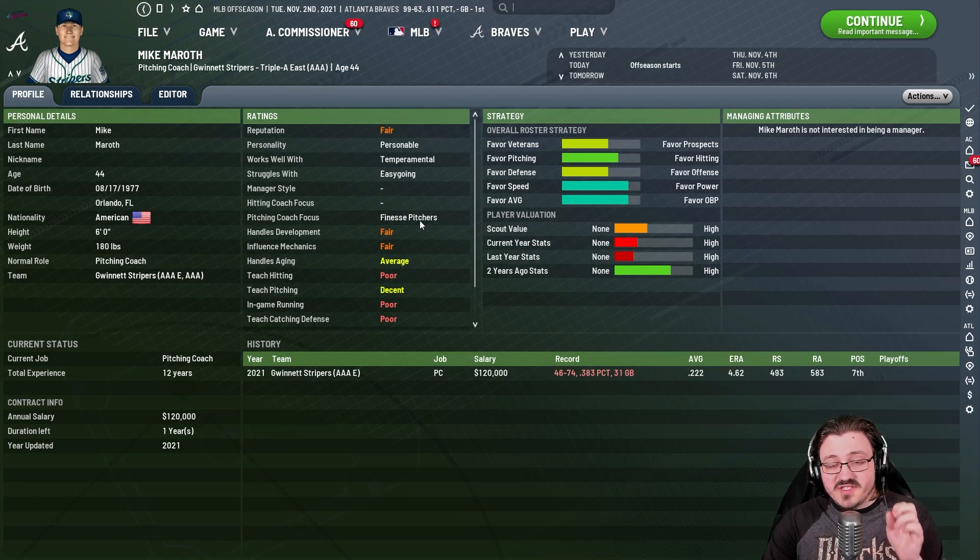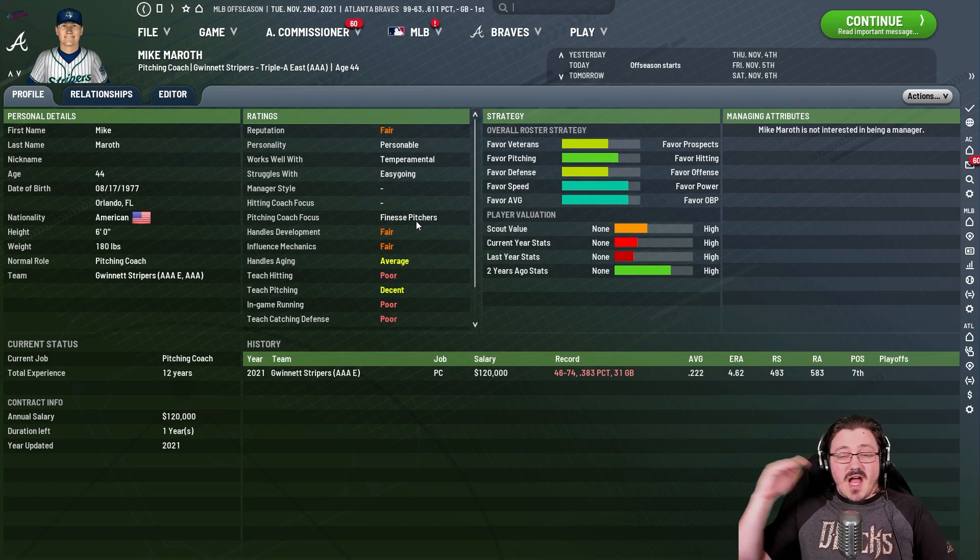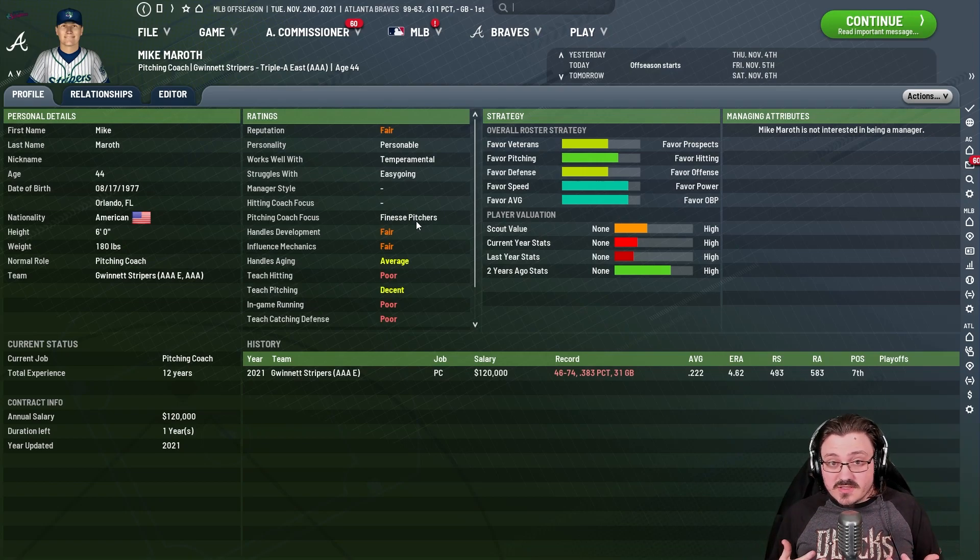The pitching coach focus is like a 'works best with' information category. For example, Mike Maroth works best when focused on finesse pitchers. So if you've got a top prospect who's a finesse pitcher, you want to give them the best coaches possible to influence that finesse ability. Handling development is something I believe works mostly for managers and bench coaches, but it's not bad to have on a pitching coach as well. If you can find somebody who handles development, influences mechanics, and teaches pitching well — you want those to be as high as possible.